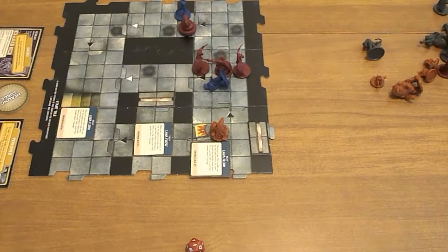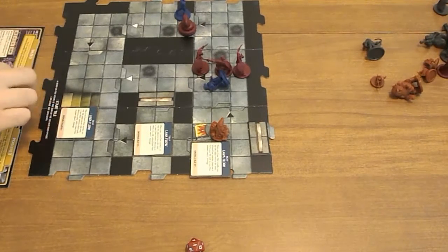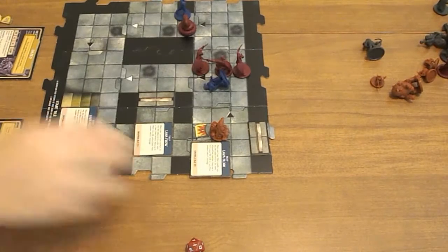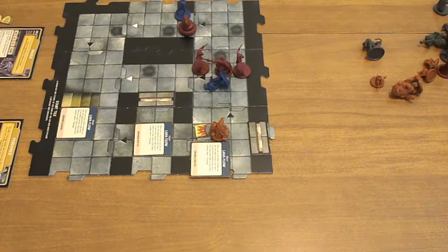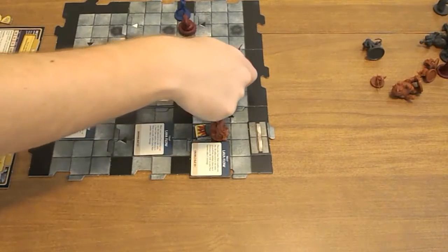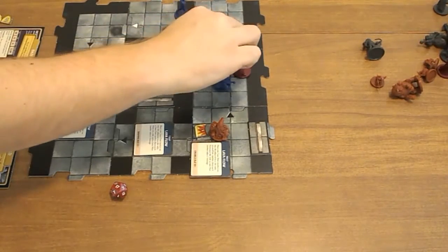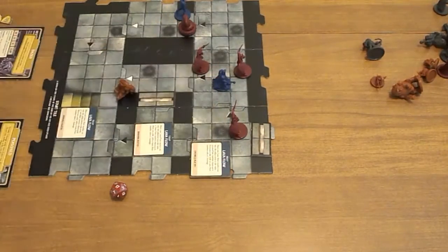It's now going to be Heskin. He uses a healing surge to come back to life with 3 HP — that's not good. He stands back up and uses Hypnotism to move a Legion Devil over to the Jibbering Mouther and have it attack. That's going to work — it moves there, attacks, and kills the Jibbering Mouther. So the Mouther is out.